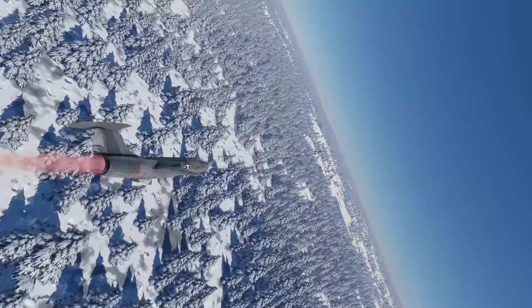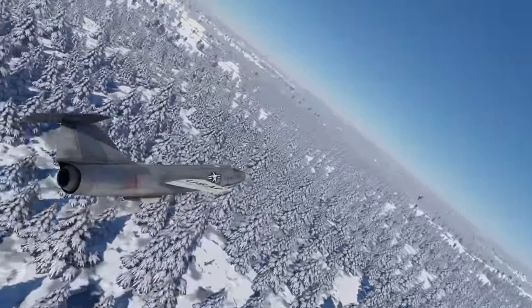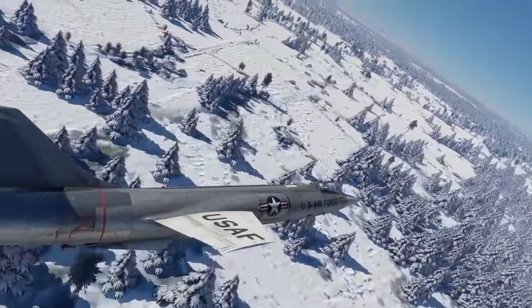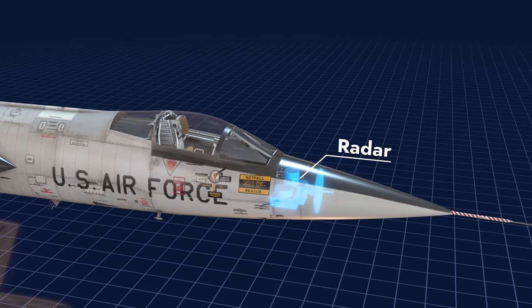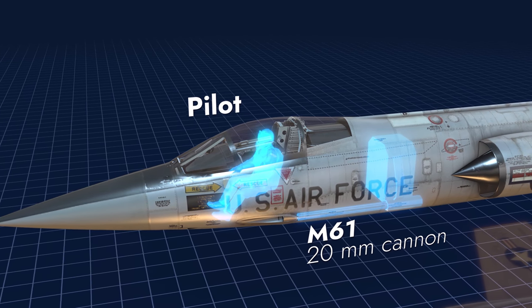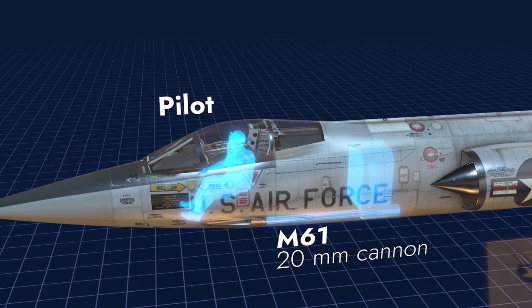Before we start talking about the differences between them, let's take a closer look at the very first basic model of the series — the F-104A. The aircraft resembles a rocket more than a plane, thanks to its small wings and elongated fuselage. Under the nosecone we have radar, and behind the pilot's seat there is a six-barreled 20mm cannon with an astonishing fire rate of 6,000 shots per minute.